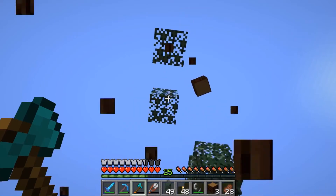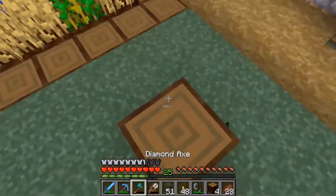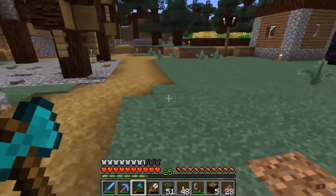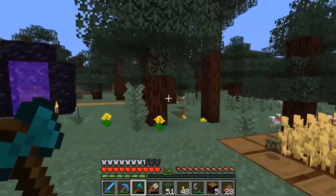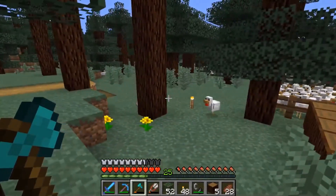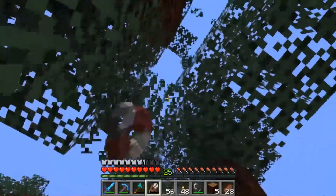I need a wall all the way around, so I guess we could map out the perimeter there because these people are constantly under the threat of creeper invasions at all times. So it'll be very important that they build that wall to keep out the creepers.